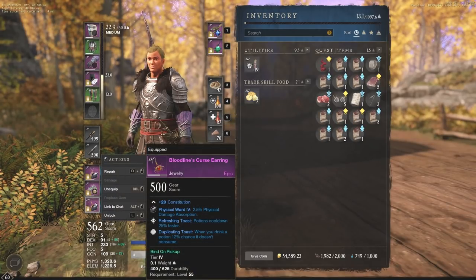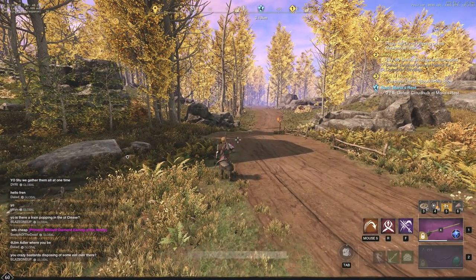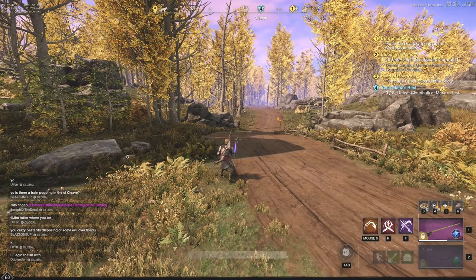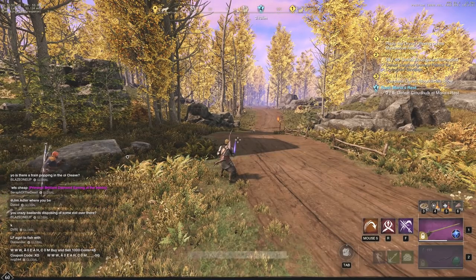An amazing perk that works great with this is called Refreshing Toast — potions cool down 25% faster. If I use a potion right now, you can see I have 22 seconds instead of 30. That's eight seconds off my potion cooldown, which is absolutely insane when it comes down to 1v1s, 2v2s, and so on.